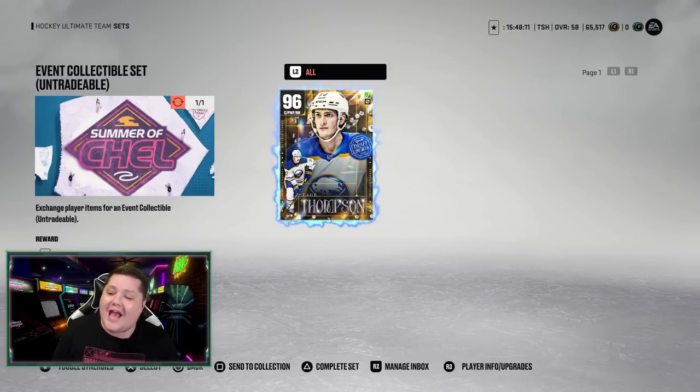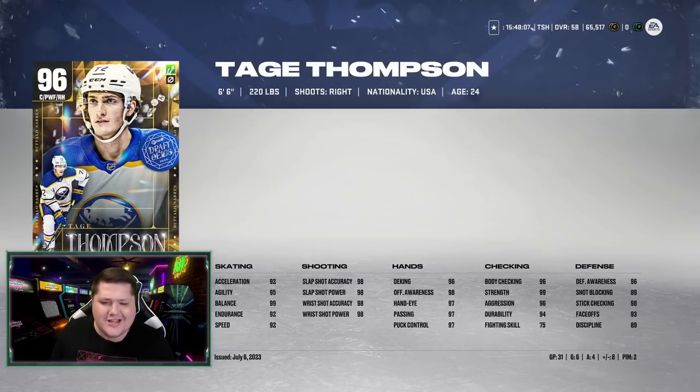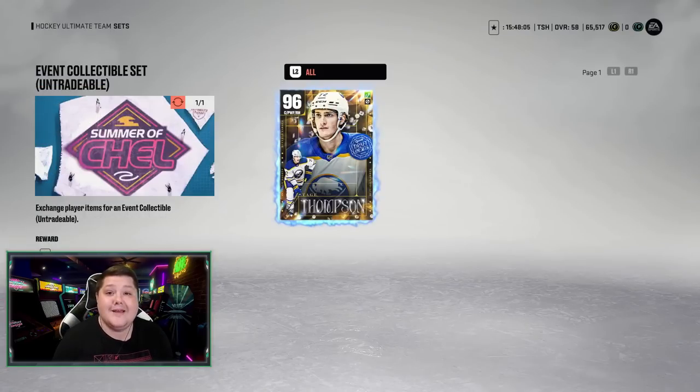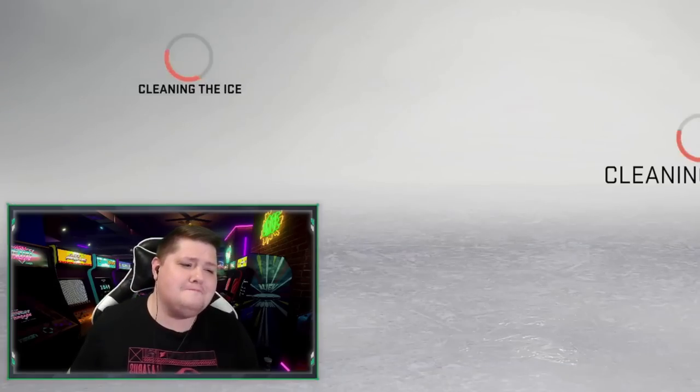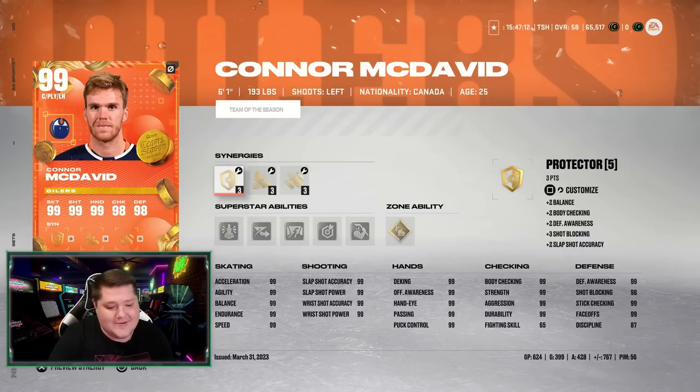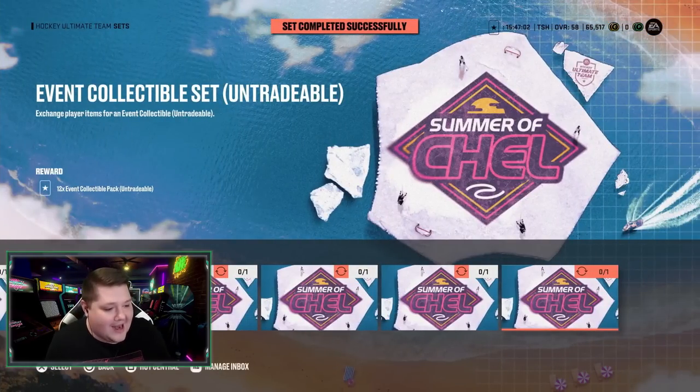Tage Thompson is the first casualty — 96 overall. I've already downgraded him, he can't get downgraded anymore. See ya! Connor McDavid, team of the season, 800-something points in 624 games. See ya! My chat's so mad at me.